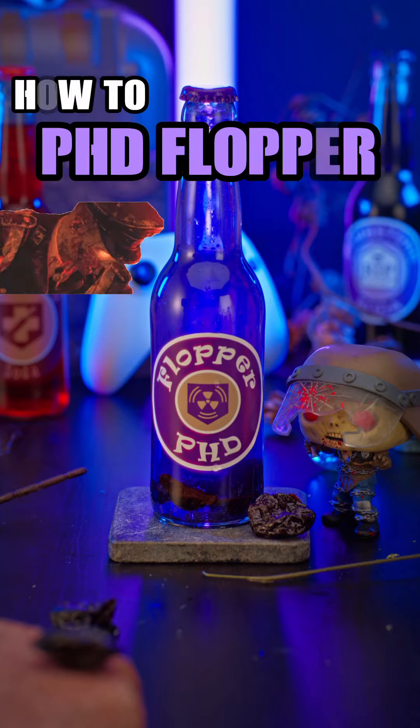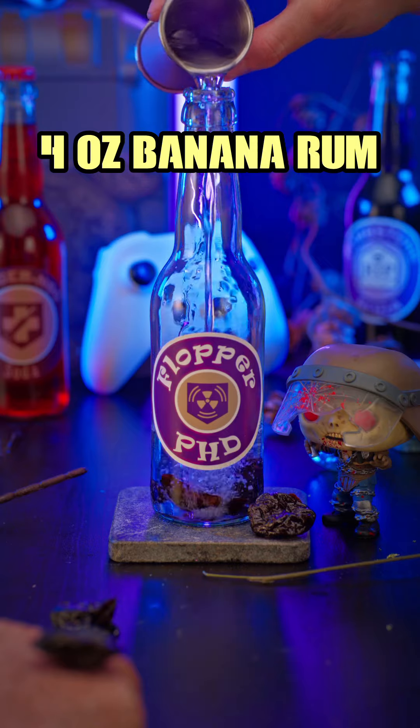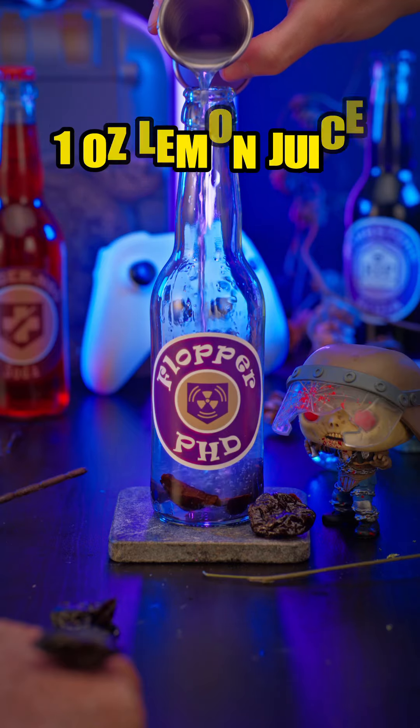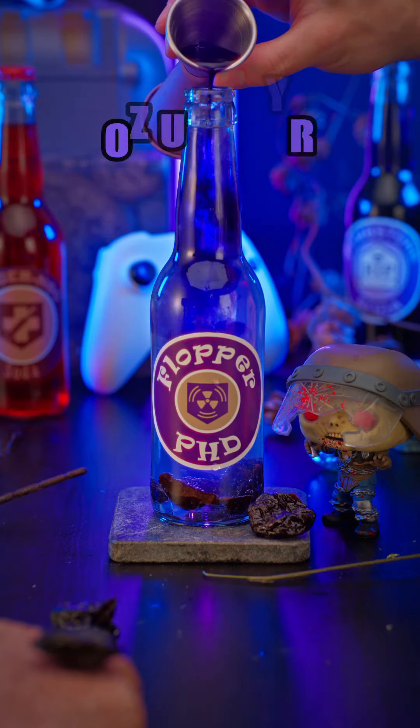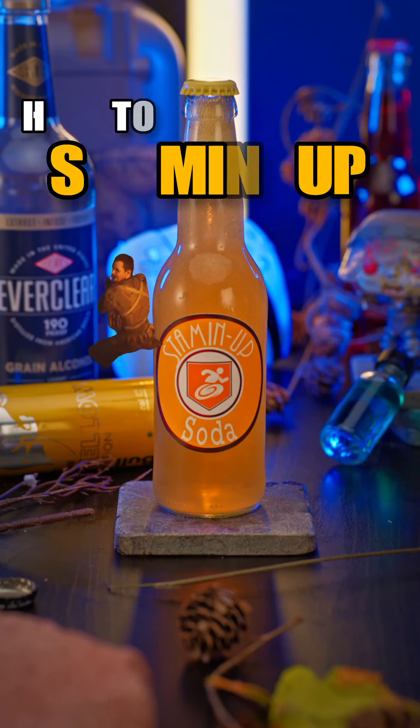How to make PhD Flopper. Start by filling your glass with dried prunes. Add in Banana Rum, Lemon Juice, Sprite, and Ube Syrup. It's gonna shake you to the bone.